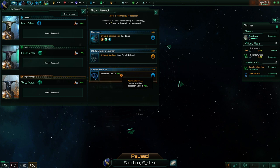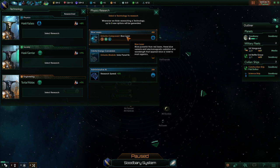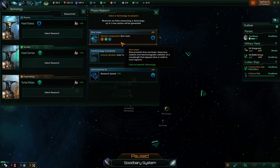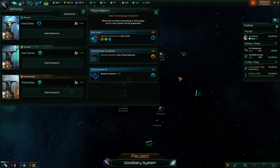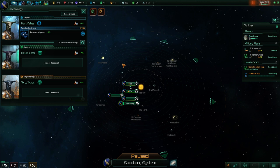That said, if we did want to build some military ships, we might want better lasers. We currently have red lasers; we could upgrade to blue lasers which do more damage. But early on, there's not much conflict in the early game other than maybe some space monsters, so I think it's probably a good idea to get the 5% research speed.